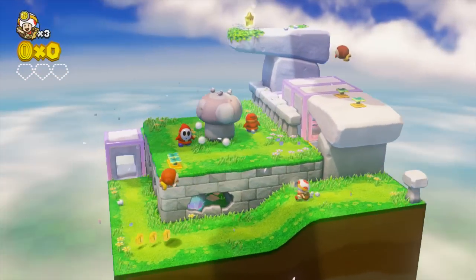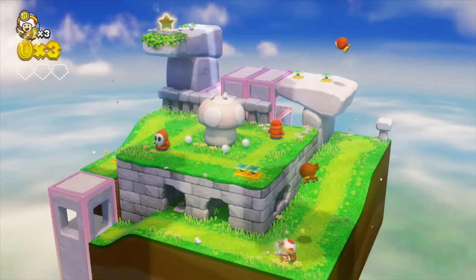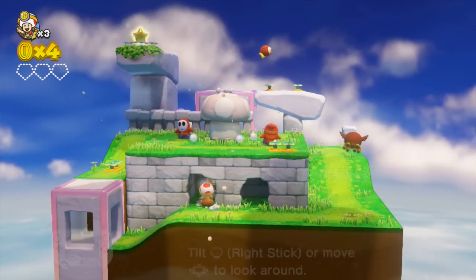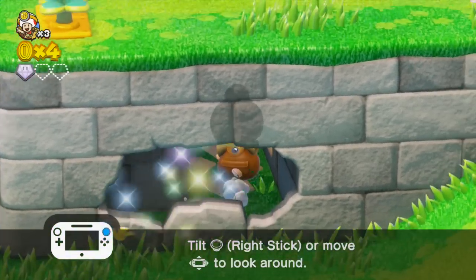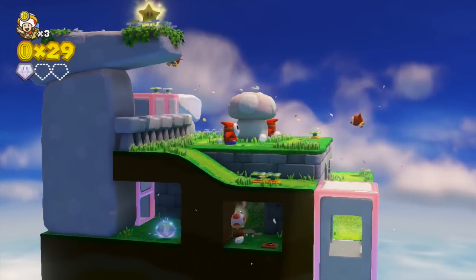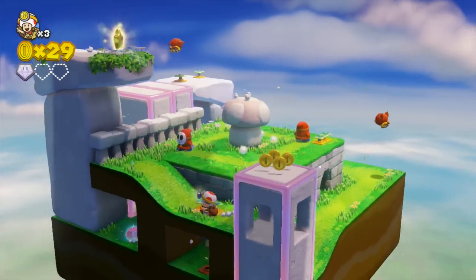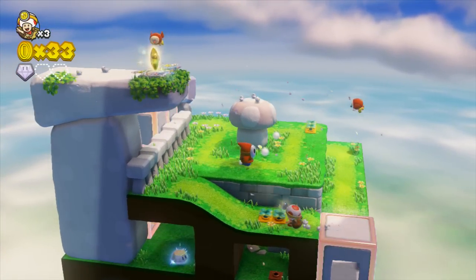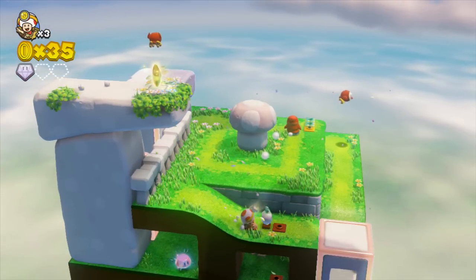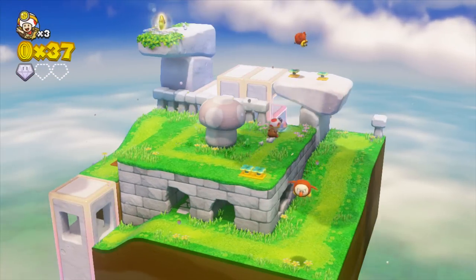This one introduces these birds. When they see you, they try to sit on you. They do take a little bit to land, so they're pretty easy to avoid. What you can do to defeat them is, when they land, if there's a veggie nearby, you can just throw it at them. It's actually pretty funny because when they start chasing you, they actually get tired after a while — you see them put their little hands on their knees and gasp for air. It's pretty funny.